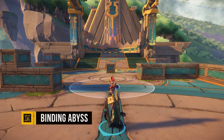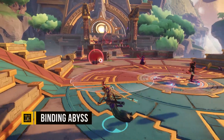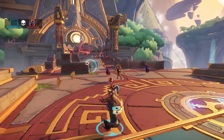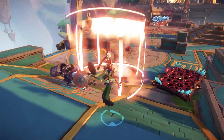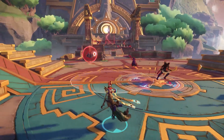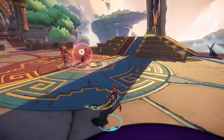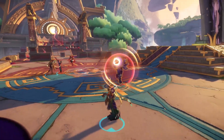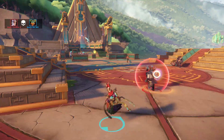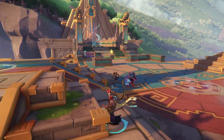Killian's ultimate, Binding Abyss, is yet another powerful zoning option. Killian creates a circular cage of energy that is impassable by the enemy team. You can throw it down in the middle of a teamfight to split up enemy forces, you can use it to block the enemy team while your allies run the Relic into the relay, or you can halt an enemy breakaway and buy time for your team to defend. The versatility and power of this ultimate helps define Killian as a powerful crowd control champion in the arena.